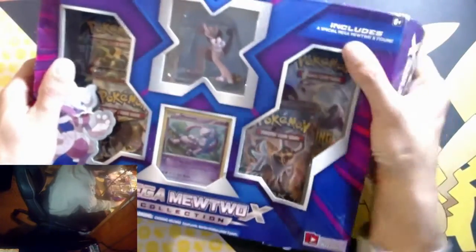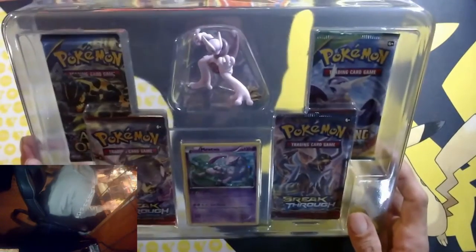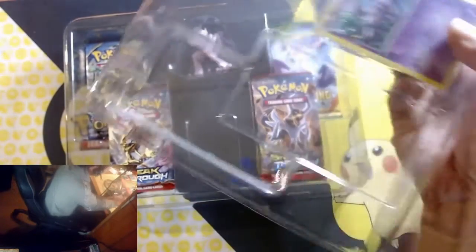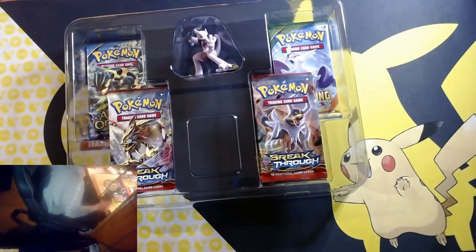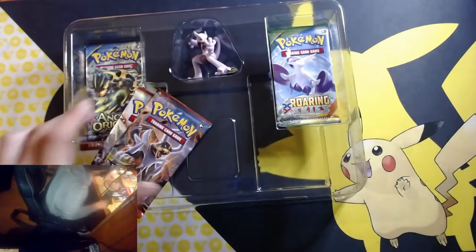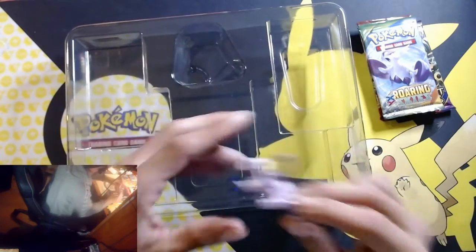We'll get into this Mewtwo X figure first, and the other one is Mewtwo Y. It seems we're going to have two Breakthrough, a Roaring Skies, and an Ancient Origins. Oh, there's the card — very nice. I'm going to take that out off-camera so it's not so loud. There's a code card, and then the figure.